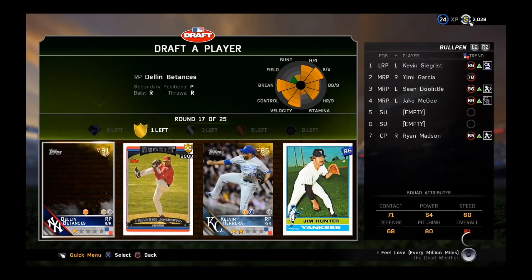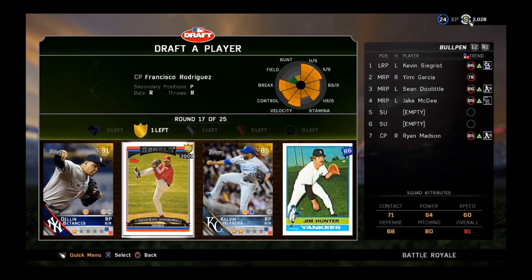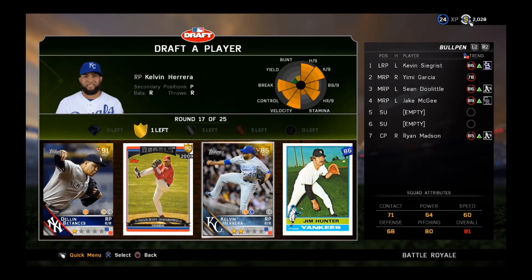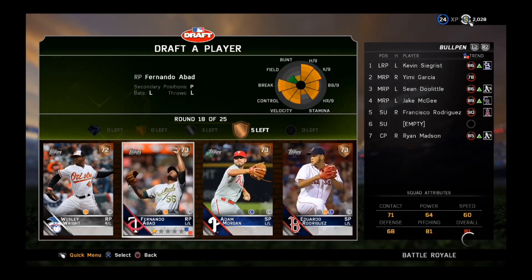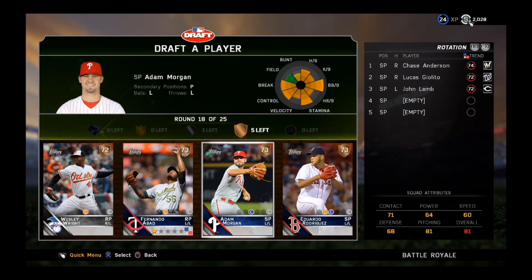Unfortunately, we get messed up as we end up with a bunch of not-so-great cards — our gold being a relief pitcher or a starter. But we've got to take Francisco Rodriguez — that gives us a 90 in the pen, and that is huge.